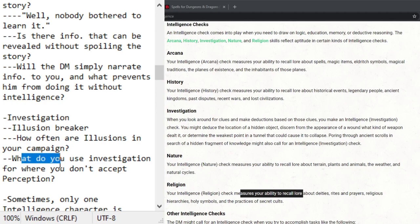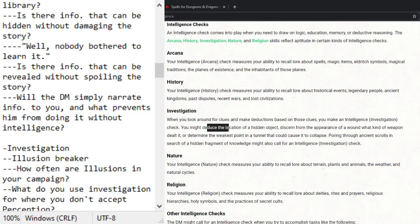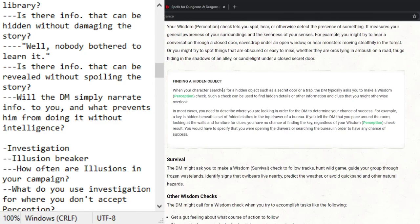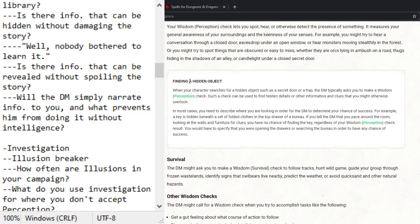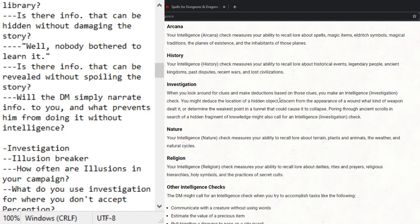What does investigation do that perception can't? They give the example that investigation is for finding secret entrances, deducing the location of a hidden object. But then under perception, finding a hidden object is listed as an example where the DM typically asks for a wisdom perception check. So what can investigation do that perception can't? Essentially: find illusions. And nothing more.